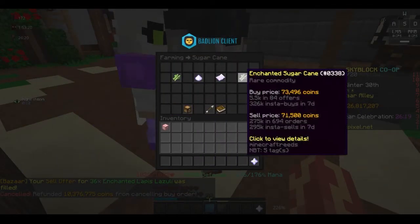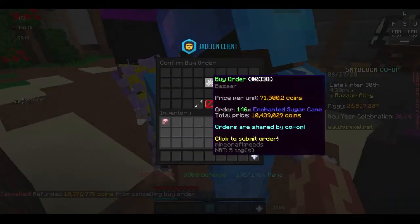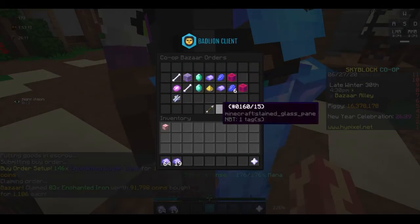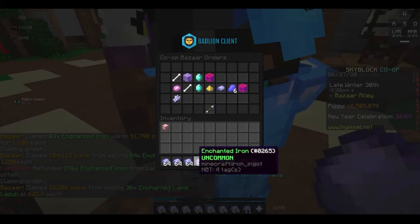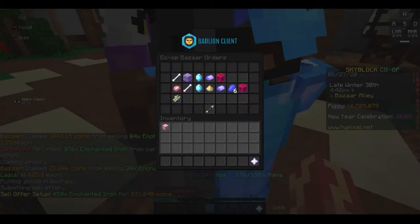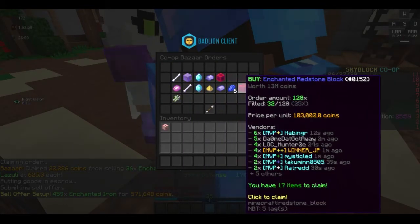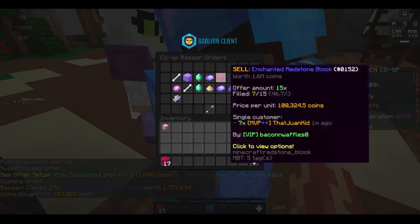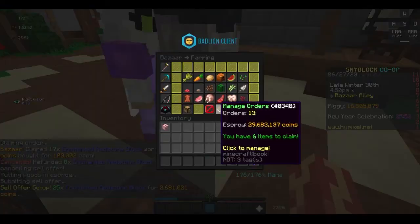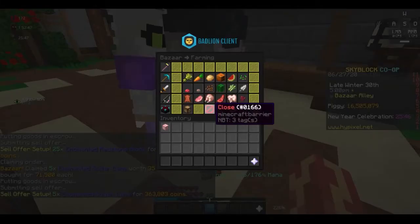If you have more than 15 to 20 million coins, I think it is incredibly dumb to farm zealots, as bazaar flipping is just a much better option — unless you really enjoy farming zealots, in which case, do what you want. But in terms of making money, bazaar flipping is way better than zealot farming in most respects. Zealot farming is just not a great money making method in general unless you have a legendary enderman pet.